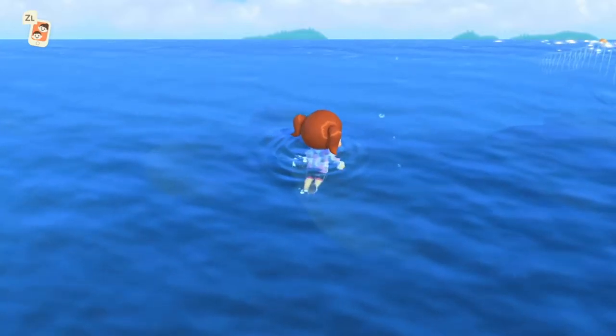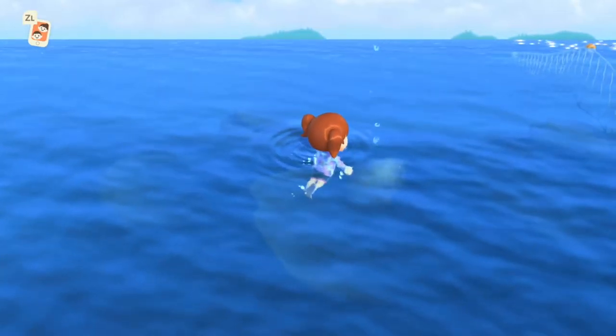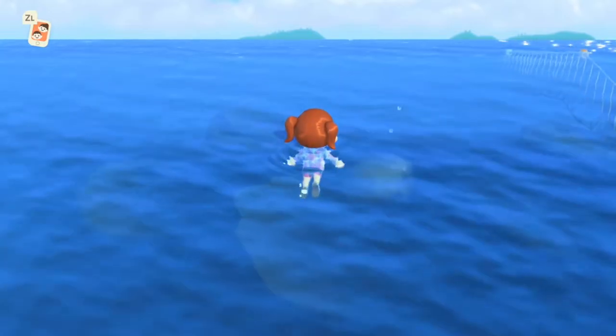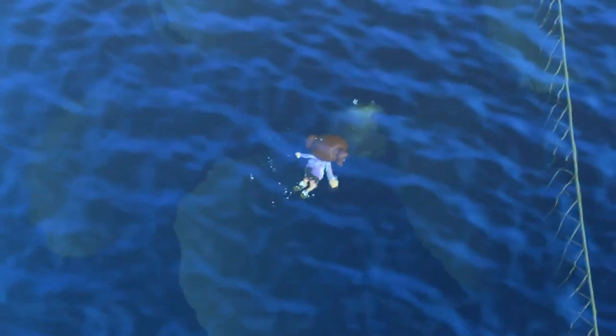Before diving, swim without pressing the A button to go very slowly. The creature will keep swimming, but not as fast as before. Once you're close enough to the bubbles, dive down and snatch up the creature.